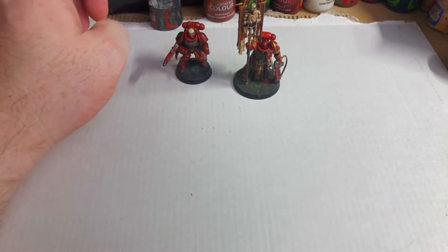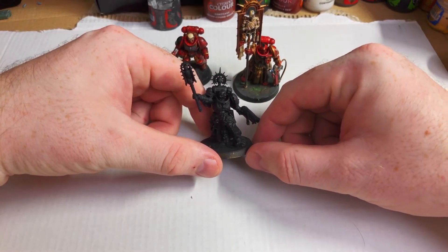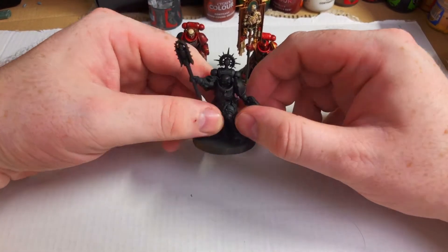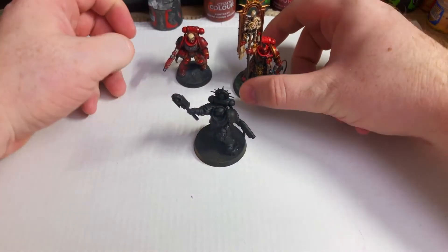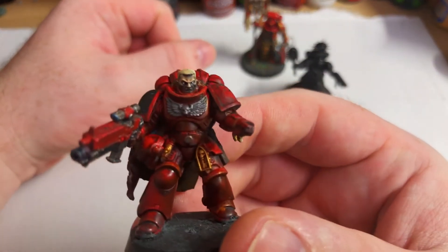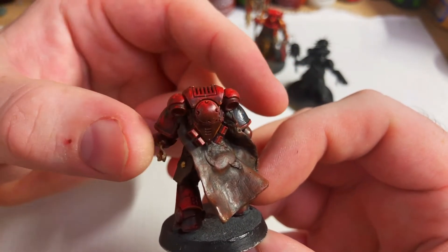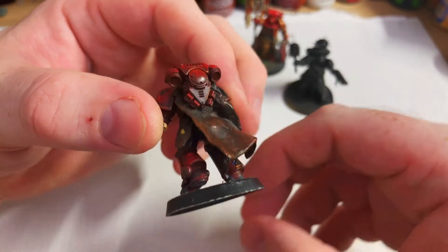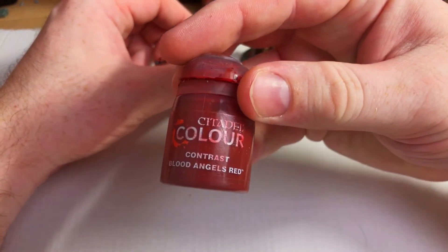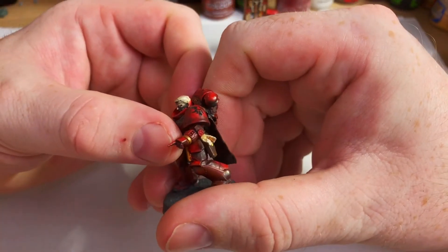Also from the Indomitus box, I have the Chaplain. This has been the learning technique so far - these have been sprayed black and then just a zenith all across the top. And as you can see, there is a really sharp cutoff point where the Blood Angels red contrast paint really quickly changes colour.